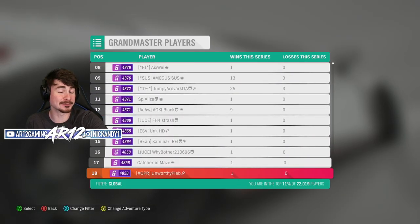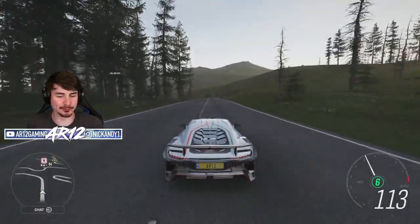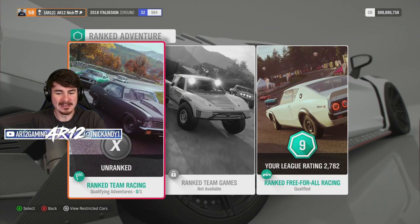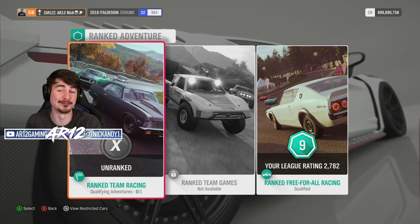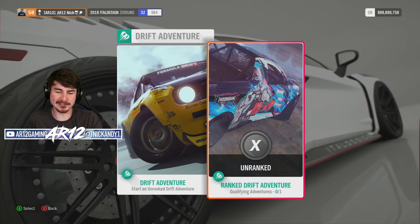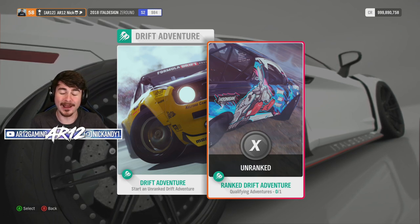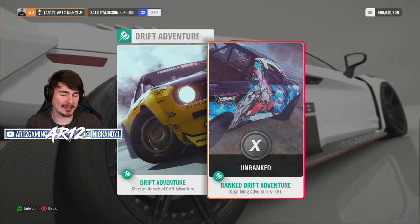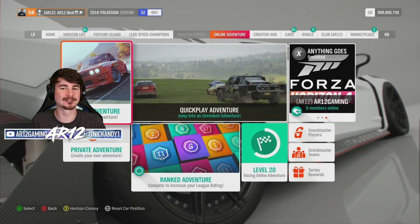There are only a couple of them on the leaderboard. I'll be honest, even though I've never gone too try-hard, the best rank I've ever really been able to achieve in Forza Horizon 4 has been like rank 6, 7, or 8 on a really good month. However, there is one thing that I might be able to do and that's drifting. For some reason in Forza Horizon 4, I have never actually done a ranked drift adventure before, and I think this is going to be my best chance of achieving Grand Master rank.